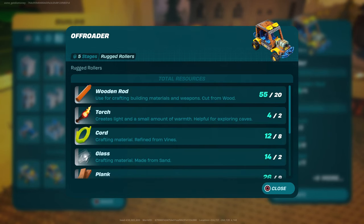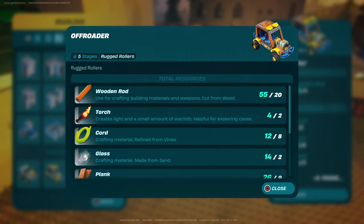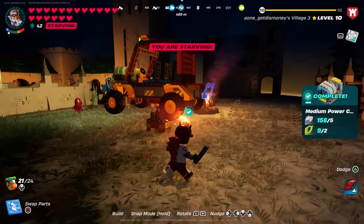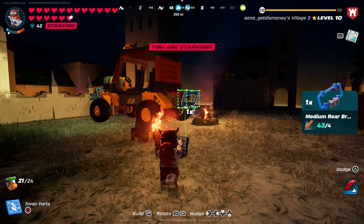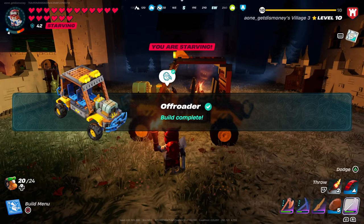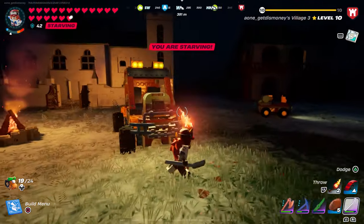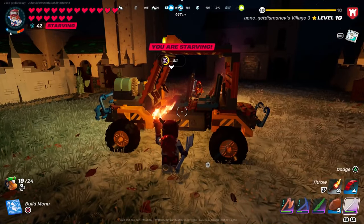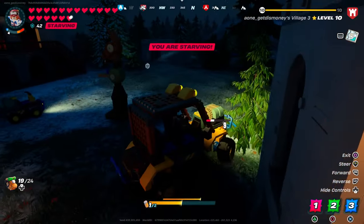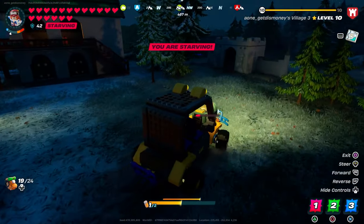Next, the off-roader. Here are all the materials needed. It's built the same way: place the foundation and add pieces for each stage. This one has five stages and a total of four seats, so you can take friends or villagers along. There's also an extra space to store more fuel cells so it should last longer.